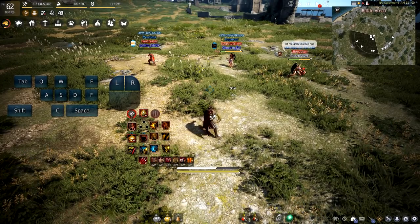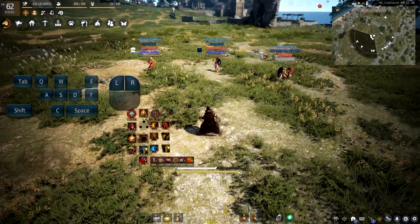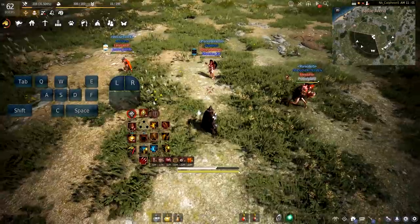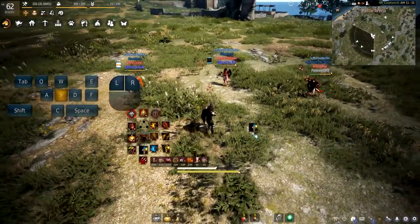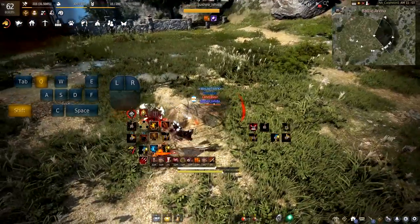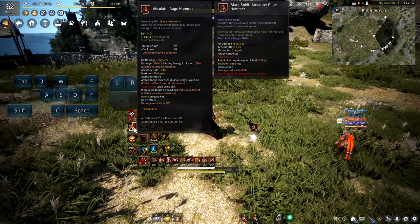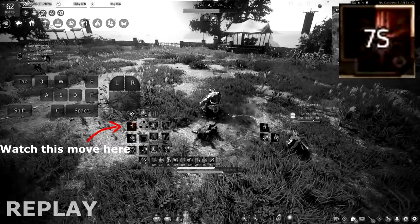Another thing to consider is understanding what can counter super armors. A great example is a grab — grabs are almost an immediate counter for a super armor, depending on how close you are. Let's get an example of our ninja friend trying to grab me while I'm using a move with a super armor — and right there, the grab catches me right out of the super armor.